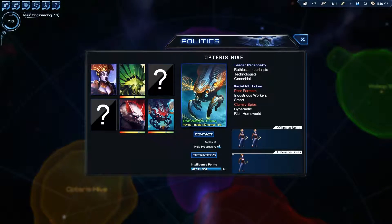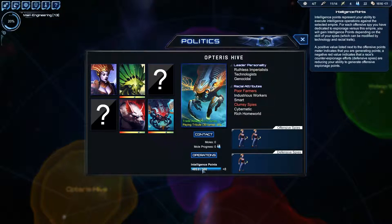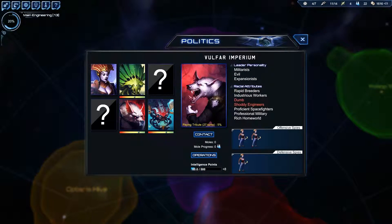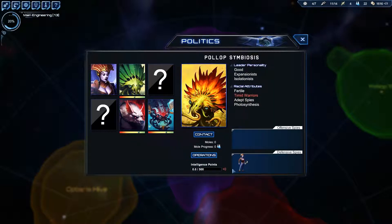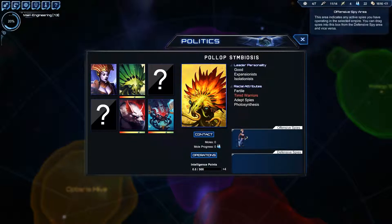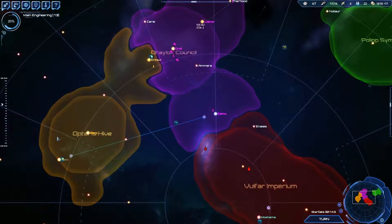We got another defensive spy here. On the next turn, we are going to have 500 intelligence points with which to steal some technology, hopefully. We've got the Polyps here now. I know I saw something of theirs I wanted but I can't remember what it was. Trading with them is going to be a pain, so I think we're just going to go in there and steal all their stuff. As we pump out more spies, we'll get some more spies going, which will be fantastic.